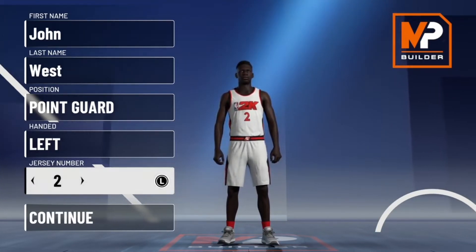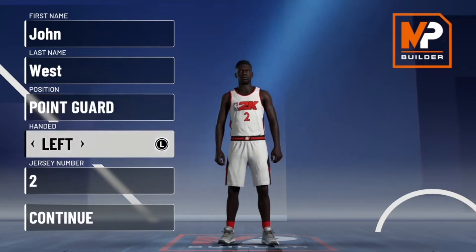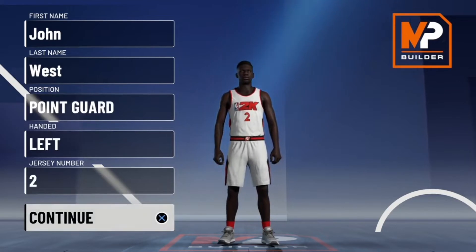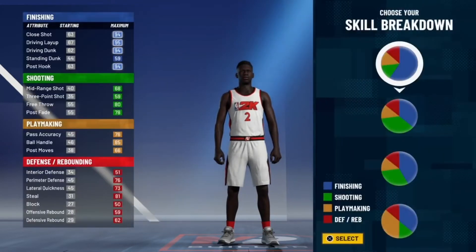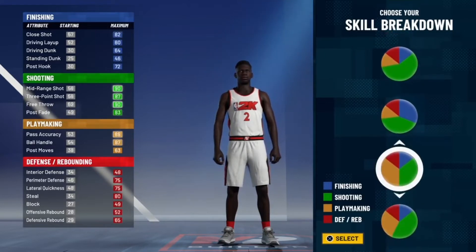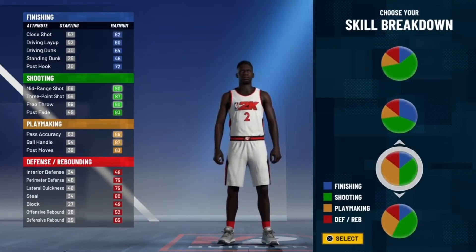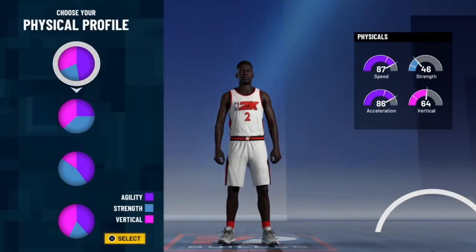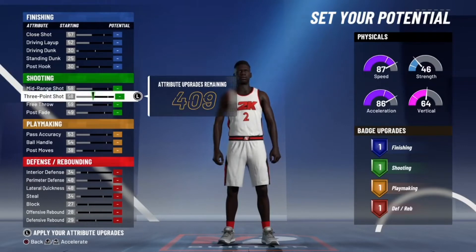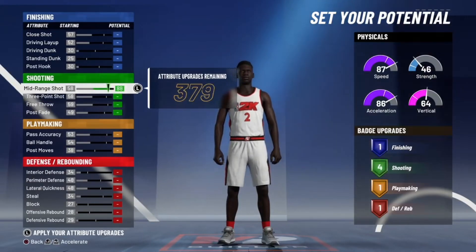So I'm going to make him a point guard. It doesn't matter what number you choose — pick any number you want, it's not going to give you any advantage. I'm going to go down to the pie chart — the equal playmaking and shooting one, like the first pie chart. You're a guard, so you want to be fast.